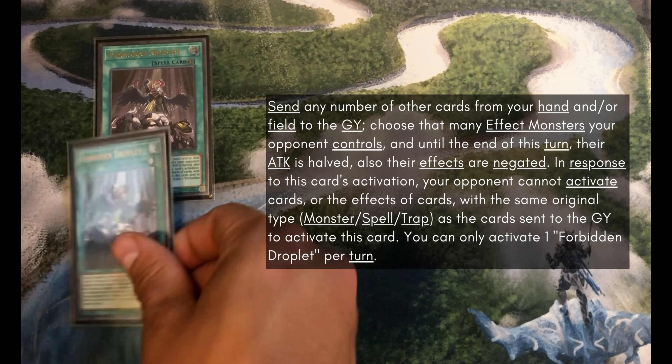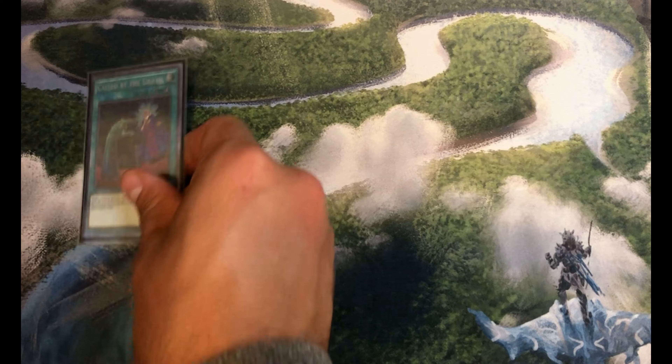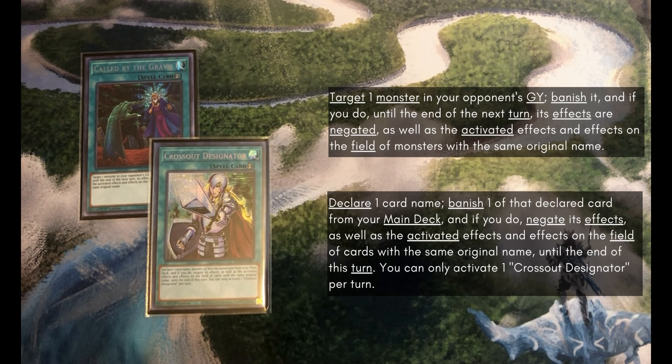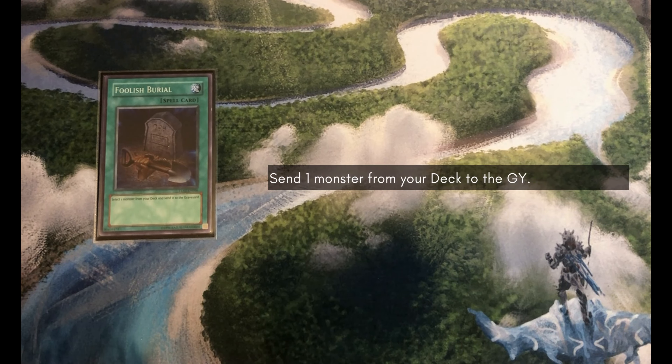We've got 2 Forbidden Droplet. I chose Droplet over Dark Ruler No More because Droplet can be used offensively or defensively. You usually will have inherent targets on your side of the field and Fire Formation Tenki, so it's almost free to use the Droplet. For Hand Trap hate we've got 1 Called by the Grave and 1 Crossout Designator. I didn't want to play 2 Designator because I wasn't willing to play that many targets for it. Our final spell is Foolish Burial because graveyard setup is just amazing in this deck.